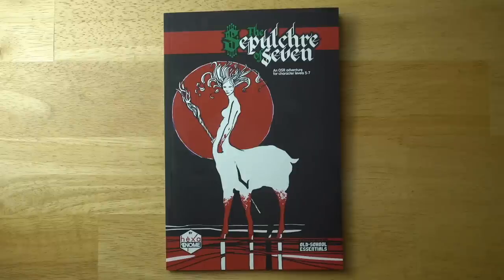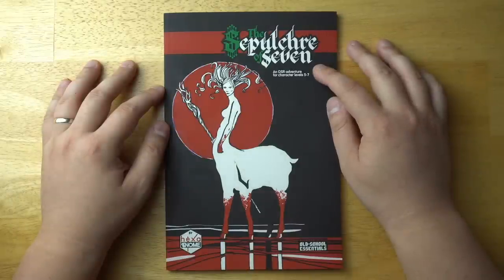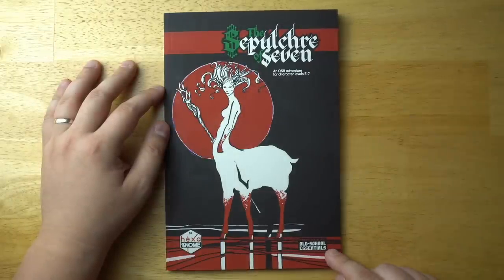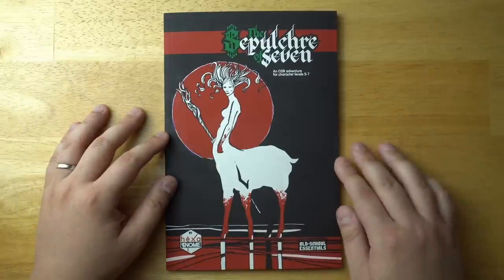Welcome back to Questing Beast, I'm Ben. Today we're taking a look at The Sepulchre of Seven. This is an OSR adventure for character levels 5 through 7, designed for the Old School Essentials system, although it can be compatible with pretty much any OSR system, and written by Hexano.